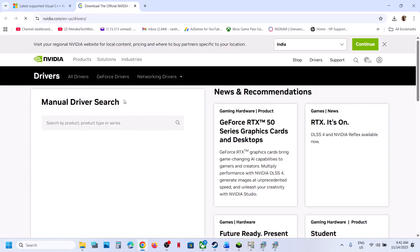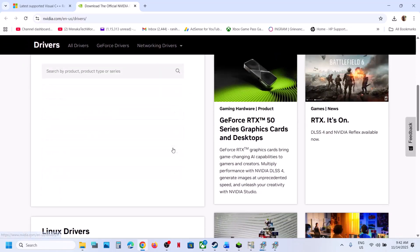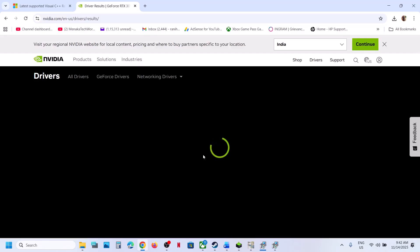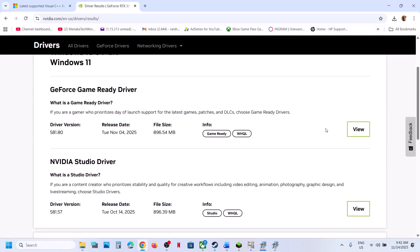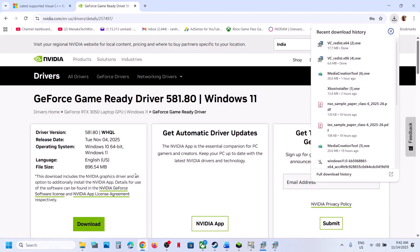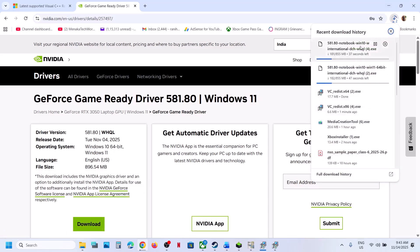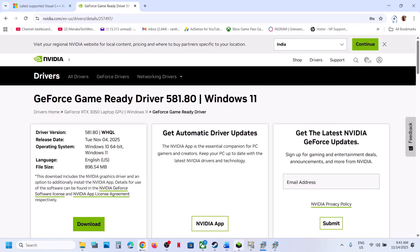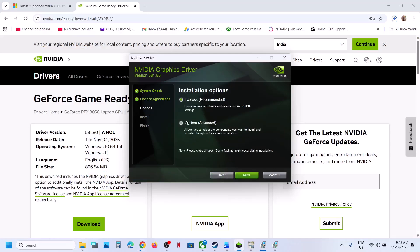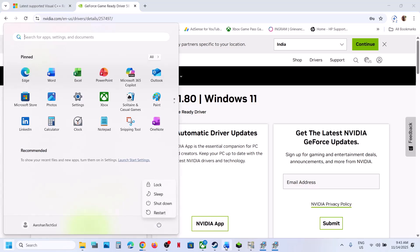The next step is to perform a clean installation of your graphics card driver. If you have an NVIDIA card, go to the NVIDIA website, select your graphics card and operating system, and download the latest GeForce Game Ready driver. Run the exe file, click Yes, then Agree and Continue. Select the Custom option, click Next, put a check on Perform a Clean Installation, click Next, and once done, restart your computer. After the system restart, launch the game.